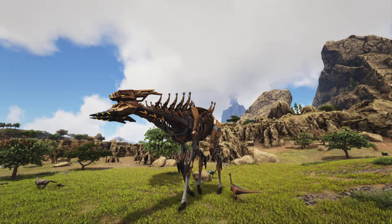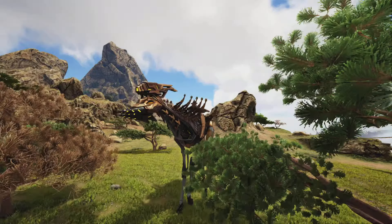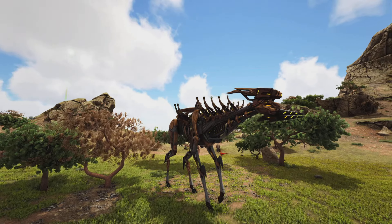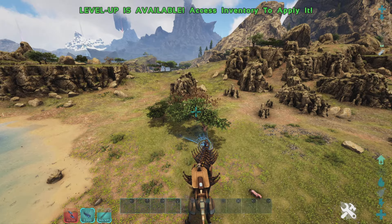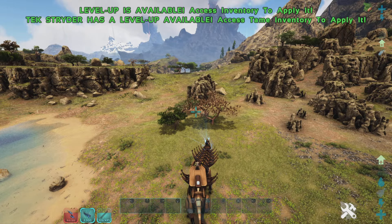At number 3 we have the magmasaur, which is also the newest creature that can get metal, and this one is amazing. You can get so much metal and you can smelt it in its inventory too, which isn't really that useful but mainly it gets tons of metal super easy. It can also defend itself if you get attacked, which is a nice bonus.